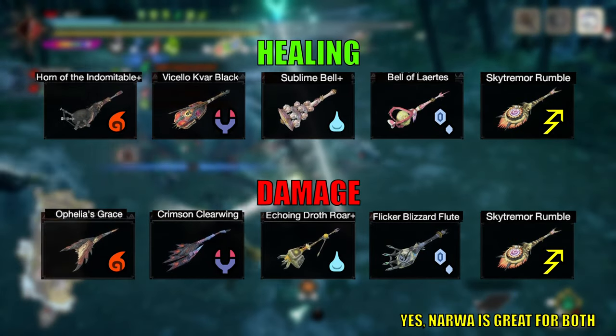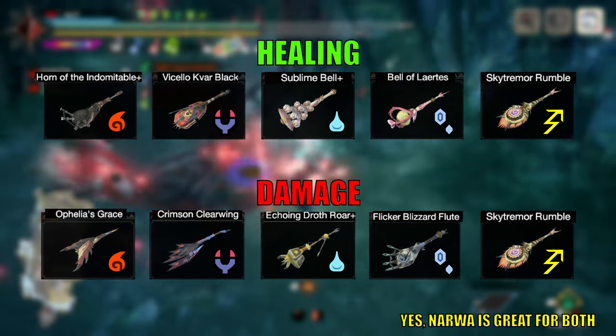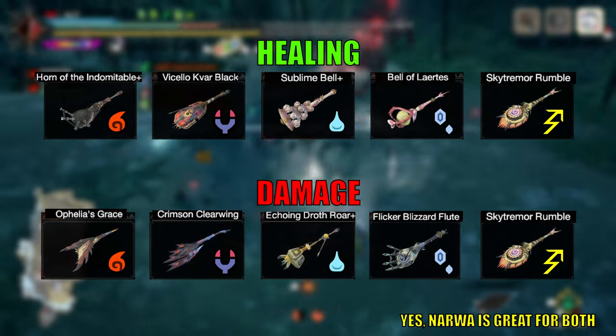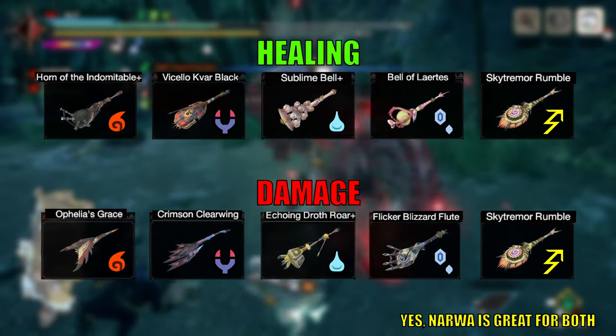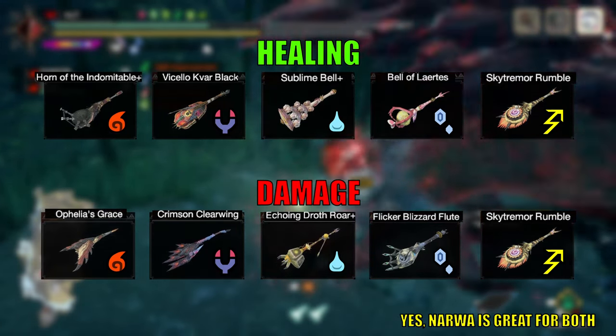You can use any Hunting Horn with this build. Just make sure to use the appropriate elemental jewels. Here's a list of Hunting Horns I recommend for either healing or damage. Also note that this set is not limited to Hunting Horns — feel free to use it with any other weapons and just add whatever necessary skills your weapon needs.